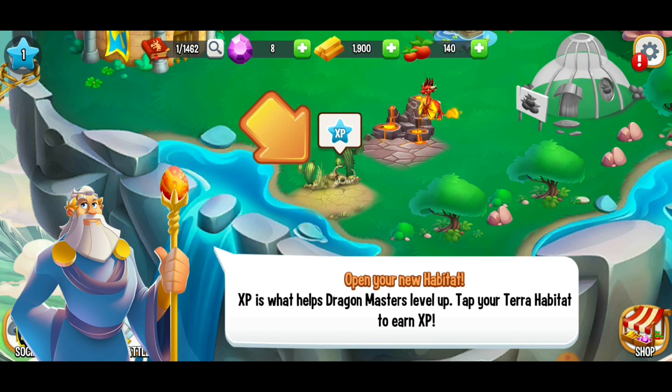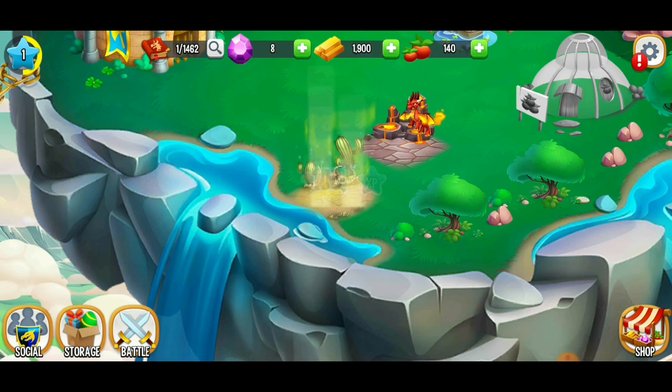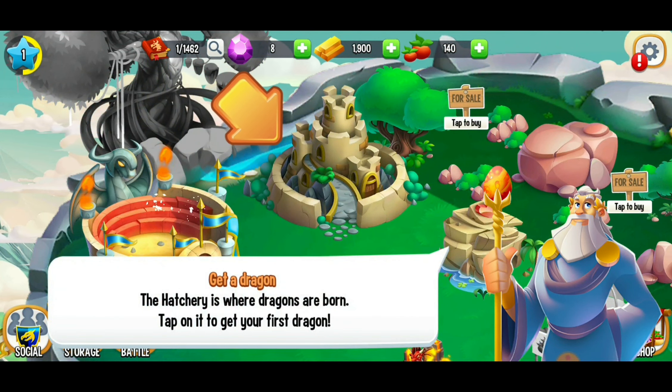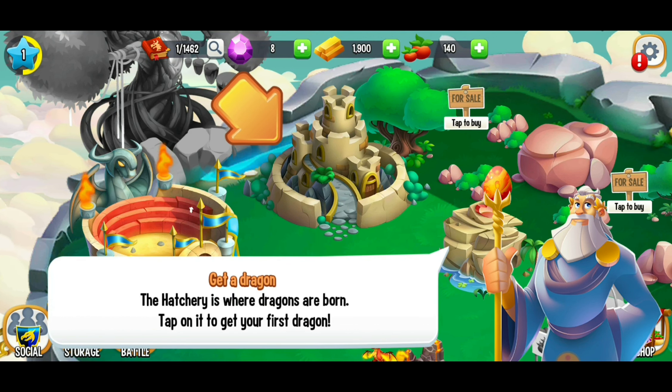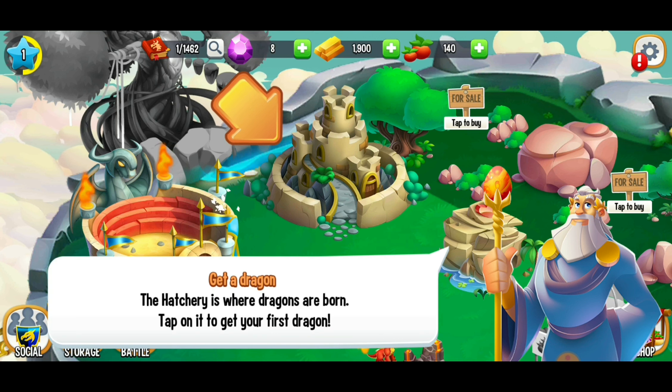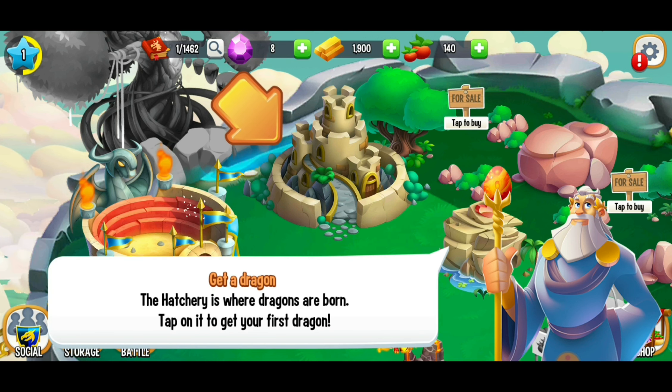We just completed our first building. We can tap that to get the experience we gain from completing it. In the top left corner is your level, and every time you gain experience, that'll get you closer to the next level.